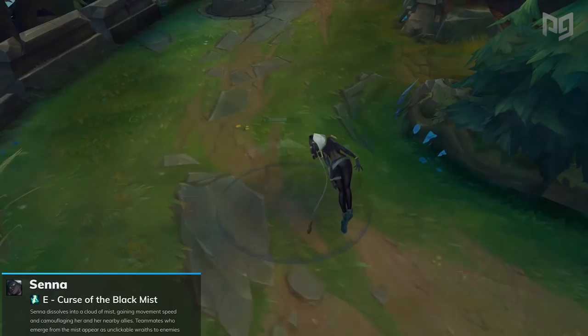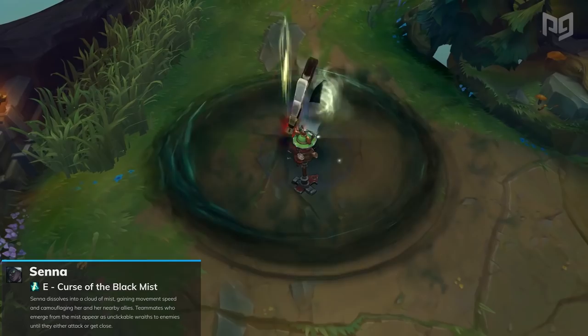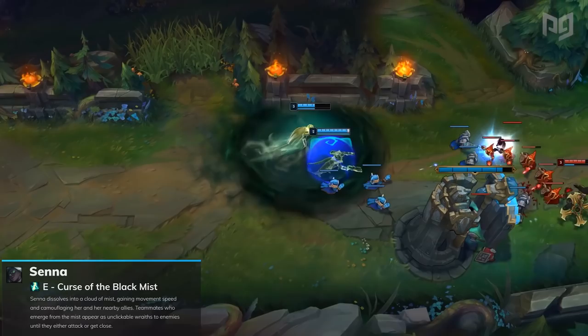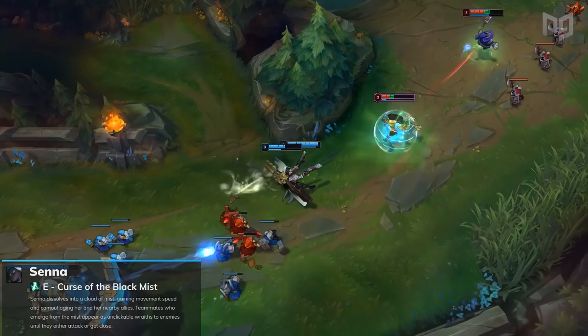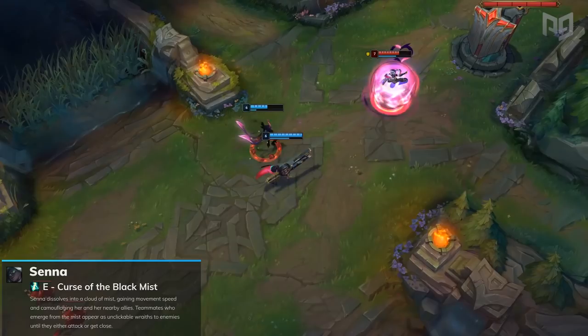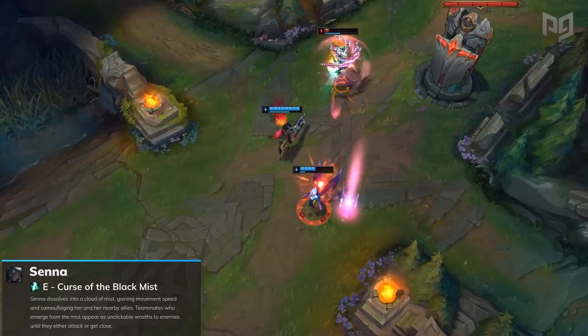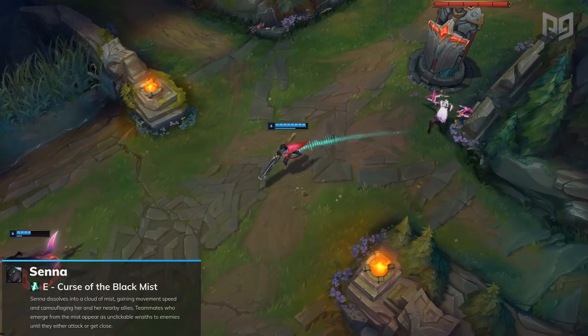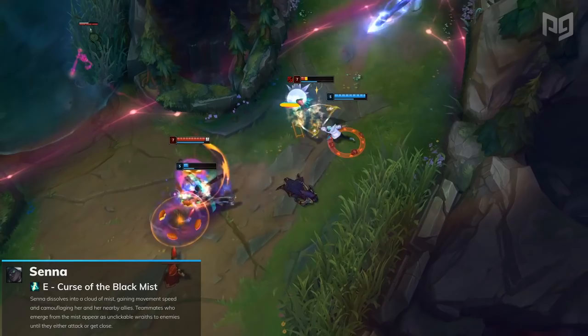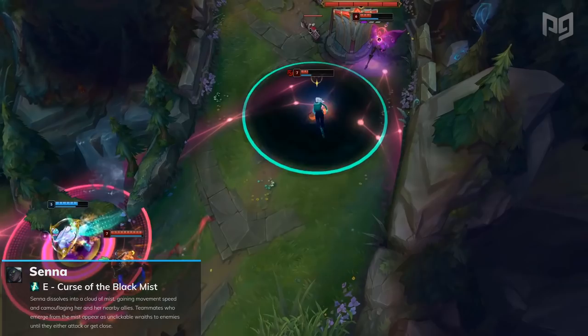Senna's strongest ability is, without a doubt, her E, Curse of the Black Mist. Senna surrounds herself in a black mist for 6-8 seconds depending on level, providing her and nearby allies with camouflage and wraith form. Wraith form is something new to the game — enemies will see you as an actual wraith and won't be able to discern who you are unless they're extremely close to you. Casting abilities or auto-attacking will cause Senna to lose her camouflage briefly, but after 1.5 seconds she can regain both. The main caveat is that if enemies get extremely close to her, they can still see and target her. Essentially she's a moving Akali shroud. Its defensive properties are extremely valuable — she'll be able to fend off dives and provide protection in the late game, especially in competitive play where a momentary stealth can decide victory or death.